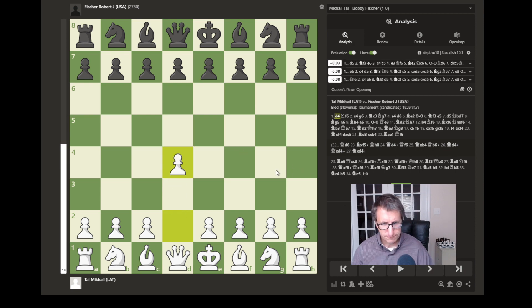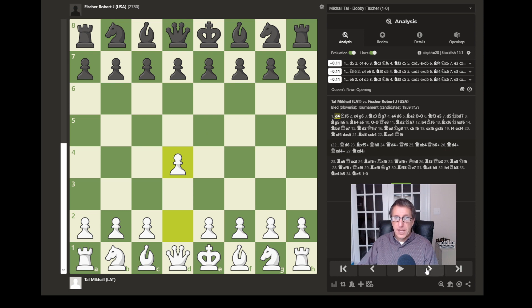The game begins with d4. Tal decides to play d4, which usually leads to more positional games as opposed to e4, which is more tactical. d4 also allows the bishop on c1 to develop and controls the center. Fischer, instead of countering with d5, plays knight to f6, which develops the knight, controls the center, and attacks the e4 square, preventing the pawn from moving to e4 where the knight would capture it.